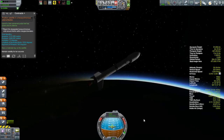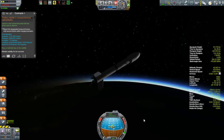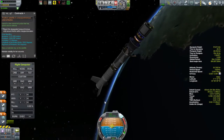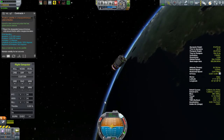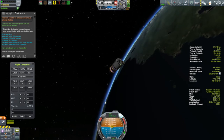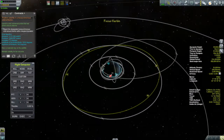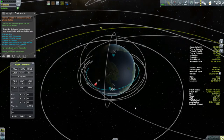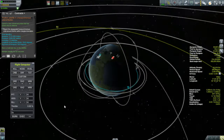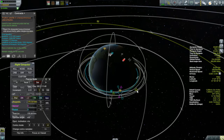I'm doing this with Kerbal Operating System, but doing it by hand you'd do the exact same thing. By the way, if you were launching towards the south and wanted an inclination of 7.5 degrees, you would add 7.5 degrees to the 90 degrees to get your heading. Now that we're in low Kerbal orbit with the inclination we want, and our ascending and descending nodes are where we want them, it's time to deal with getting the argument of the periapsis in the right spot.